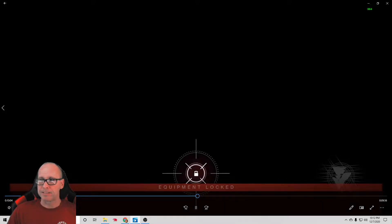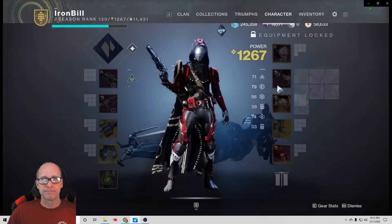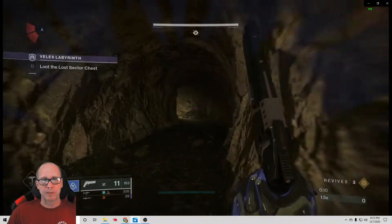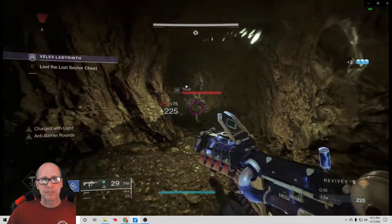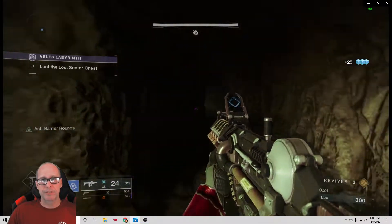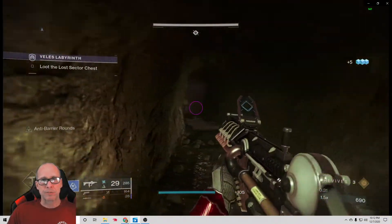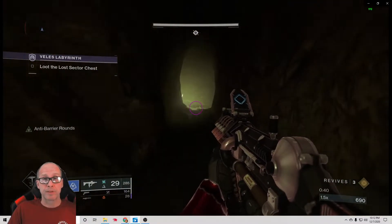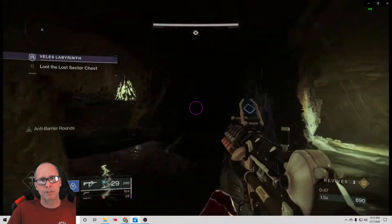I'm working on getting my color right — struggling a bit since there aren't a lot of settings for that in OBS. As for the run itself, keep to the right when you come in and you cannot go wrong. I use the Ikelos. I've seen loadouts where people use the Risk Runner, which would be good, but I wanted to load up the Xenophage because I felt like I needed to keep range on the boss. The boss spawns in front of a portal, and every 25% damage you do, more enemies come through that portal.